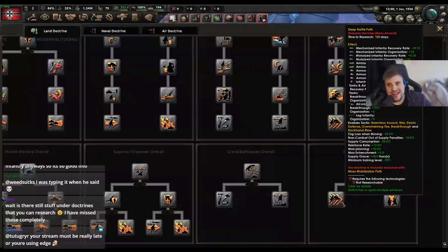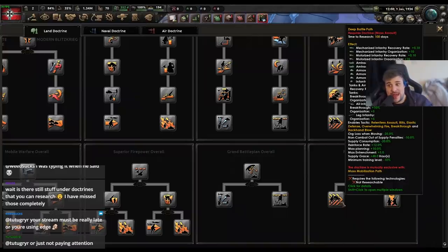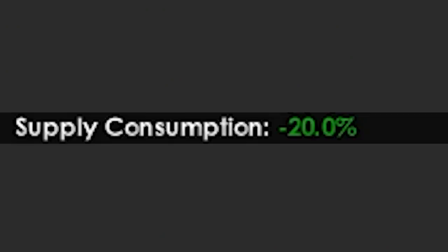It basically does nothing really well but it does a little bit of everything. The highlight is the org loss when moving — so when you're winning you can snowball: when they're retreating and you're attacking, they're not gaining org as quickly as you, so you're snowballing them as they run away. But you've got to win to begin with and initially break, overrun, or encircle them. The biggest benefit to me on this path is that 20% supply consumption reduction — it's basically a logistics wizard and a bit more added on for your entire army. That is a really big deal.